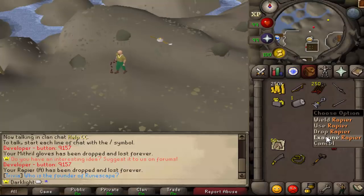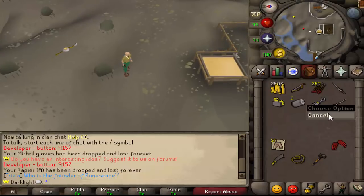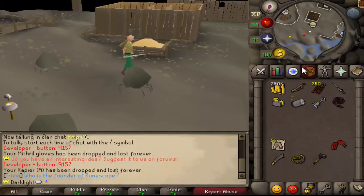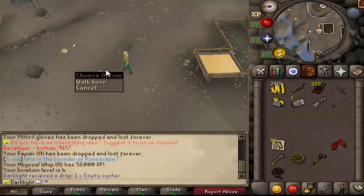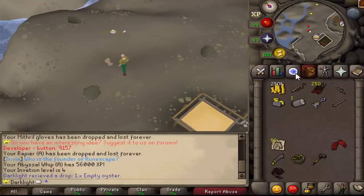The items you can upgrade are: rapier, abyssal tentacle, crystal bow, twisted bow, kodai wand, elder maul, abyssal whip, and master wand. You can also upgrade your infernal cape, though we're still working on that. For testing we're using the rapier — some people were wondering if it'll be insanely overpowered, but it's not crazy OP, just a couple changes here and there. I don't want to get into too many specifics because the stats and animations aren't coded yet — I'll save that for the next episode.